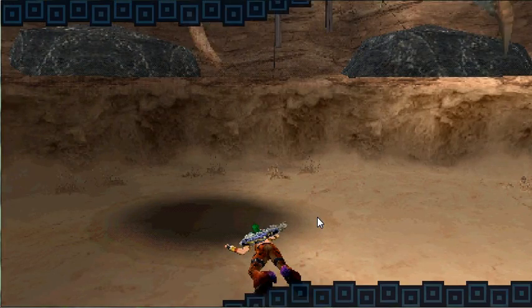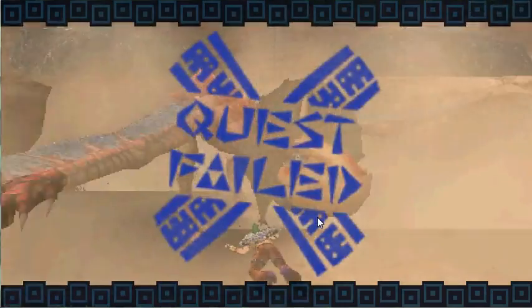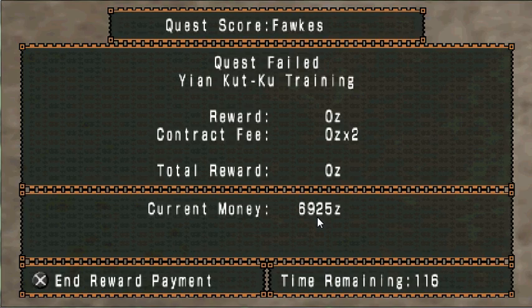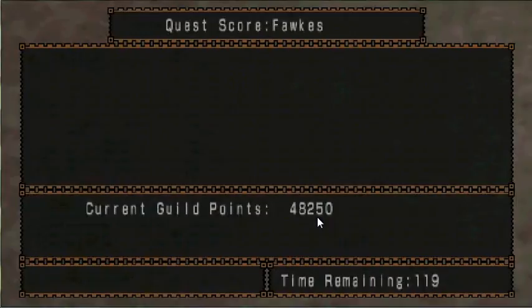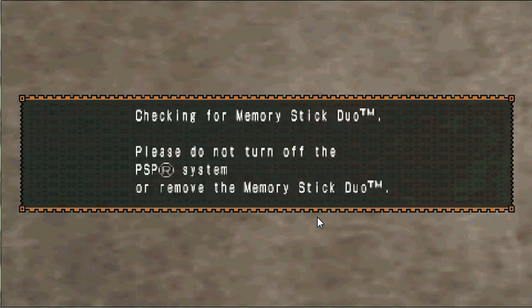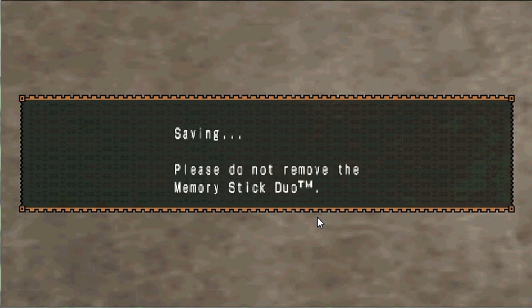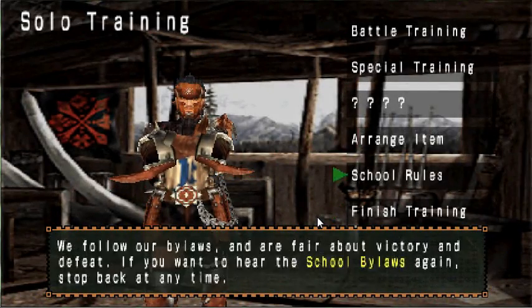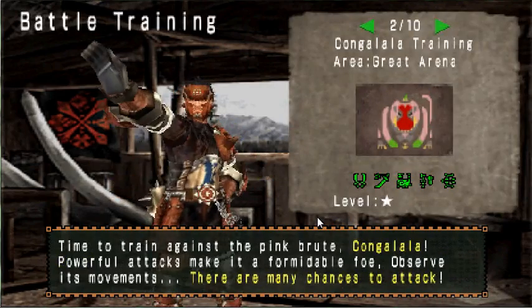Quest failed. Well, that one didn't go so well. I'll go up to the Kongalala because I can do dual swords with him at the very least. The Kongalala — the terror of the Kongalala!